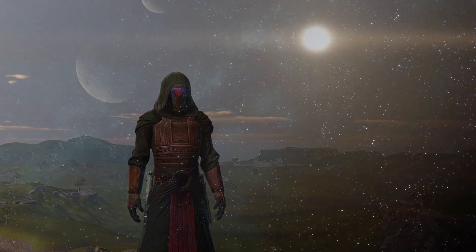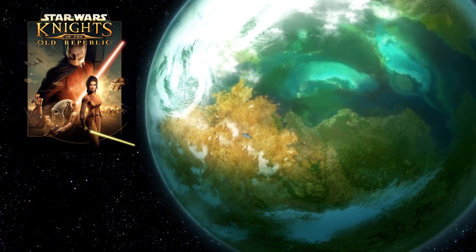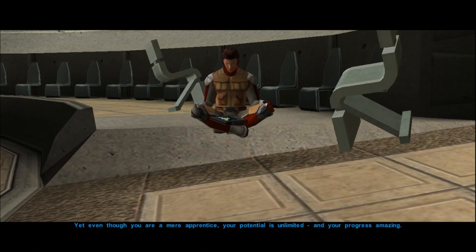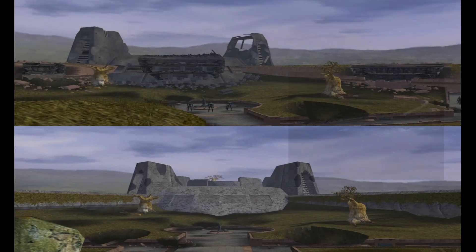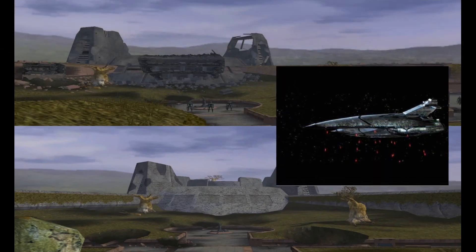The Enclave first appears in the original Knights of the Old Republic as a place visited by the player where they receive training to eventually join the Jedi Order, and it plays a direct role in the rebirth of Revan. The Enclave is eventually bombed into ruins by Darth Malak in an attempt to kill Revan and Bastila.